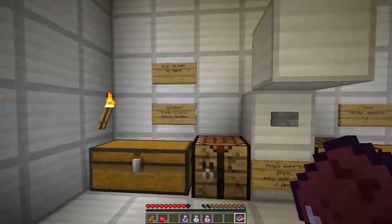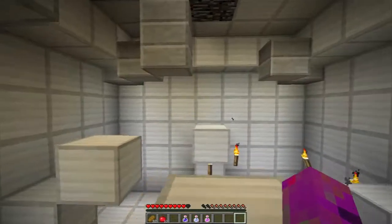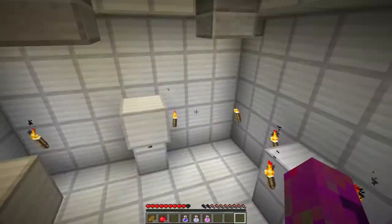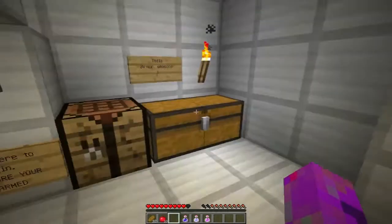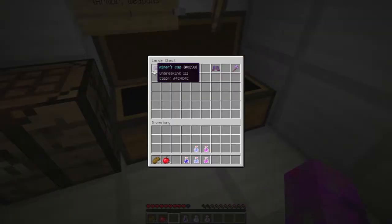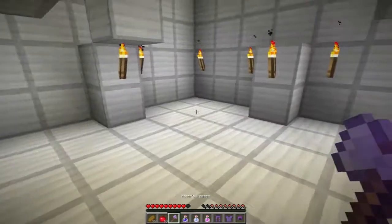Oh, I just parkour my way out of here, right? Watch. Jump up here, up here, up here... alright, maybe we don't parkour our way out of here. Armour, tools and weapons — kids' clothing, awesome. And a weapon. Alright, that's sweet.